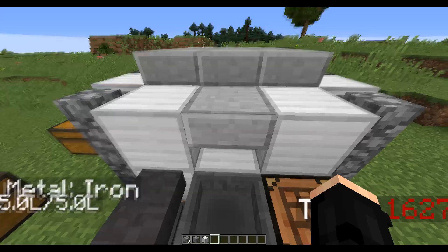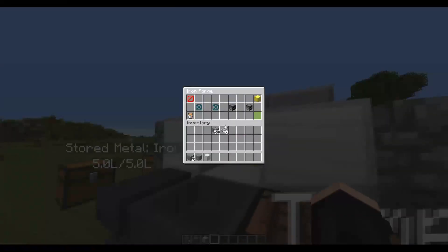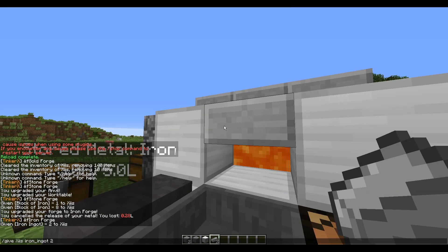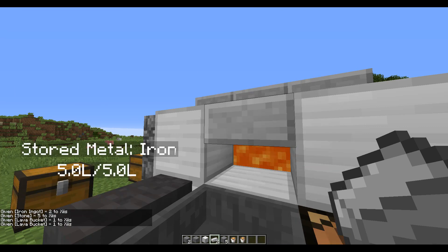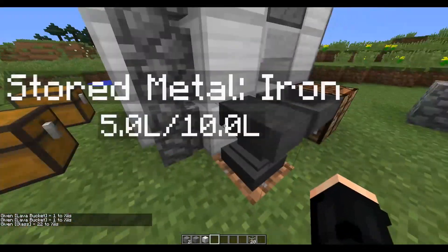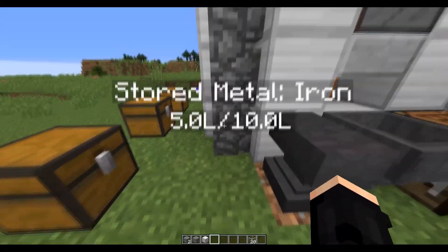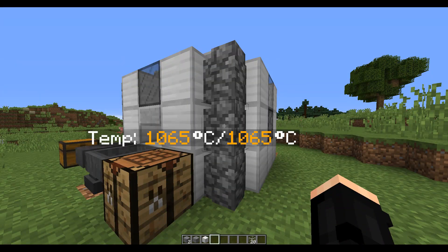Next we have upgrade size, which upgrades how much metal can be stored and visually makes it taller. The recipe uses iron ingots, stone, lava buckets, and glass. After buying the upgrade, it's now gone up in size and can store 10 litres. Currently you cannot convert these litres — that's the only measurement available. For temperature the forge uses celsius, but there is an option in the config to display it in fahrenheit, which is just a visual change.